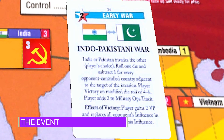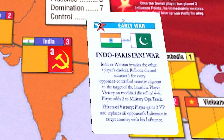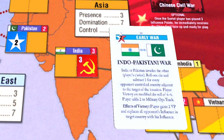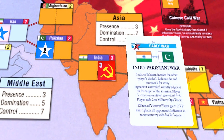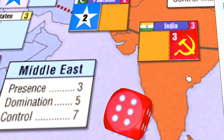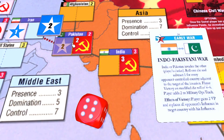The card is an Early War 2 Ops Neutral card. Triggering the event results in an invasion of either India or Pakistan by the other. Roll one die and subtract one for every opponent-controlled country adjacent to the target of the invasion. Player Victory is on a modified die roll of 4-6, and that player adds 2 to the Military Ops track. If the player wins the Indo-Pakistani War, the player gains 2 victory points and replaces all opponent's influence in the target country with his or her influence.